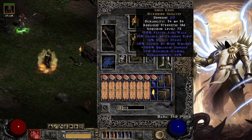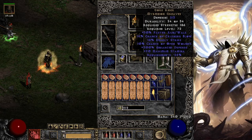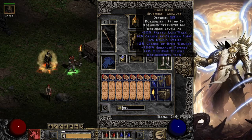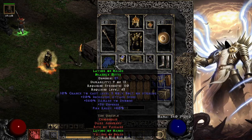For boots, I'm using Gore Riders — faster run/walk, crushing blow, deadly strike, and open wounds. Just some really nice damage. This helps us hit 95% crushing blow with our weapon, and the deadly strike and open wounds are pretty decent.